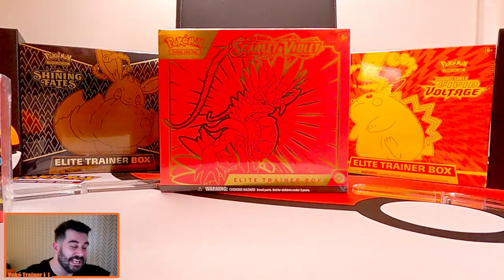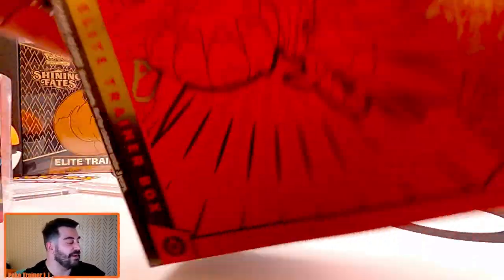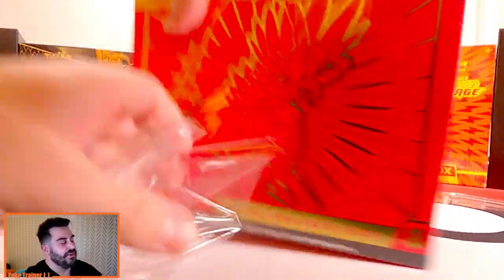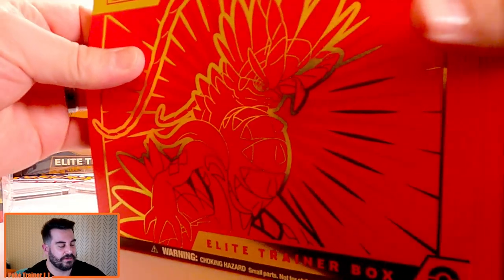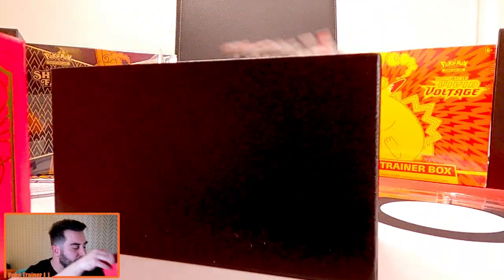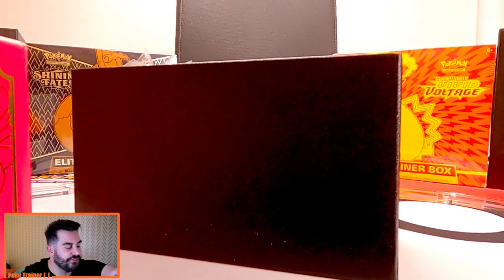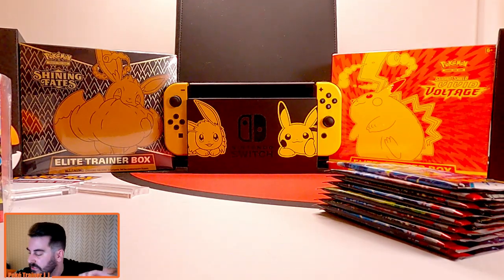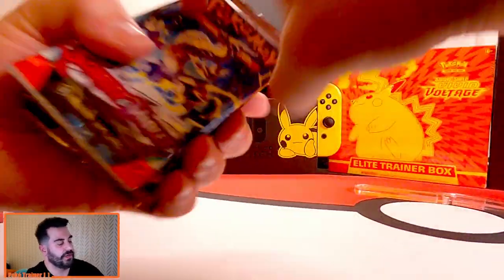Let me know in the comments which one is going to do better. We're just going to go ahead and open these things up. You've seen the ETBs before, so there's nothing new to show there — I'm just going to grab the packs out. We've seen the promo cards as well, so let's get this stuff out of here. I've got a mess. All right, 1, 2, 3, 4, 5, 6, 7, 8, 9 — I've got 9 packs.